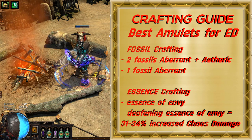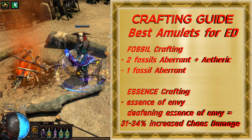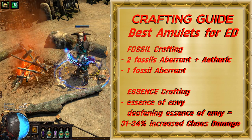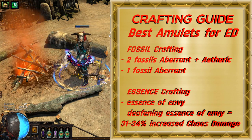With this last method, you will have less chance to hit the main mod, and if you use Deafening Essence, it will be most expensive, but also it is the only way to hit more than 30% increased chaos damage on an amulet.